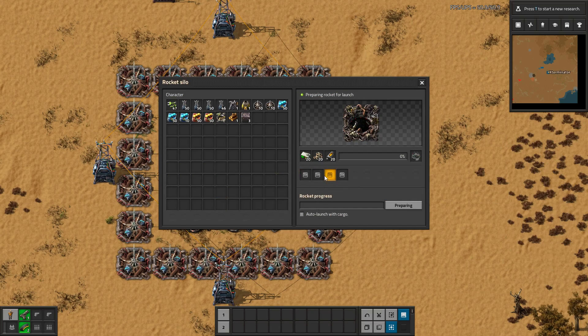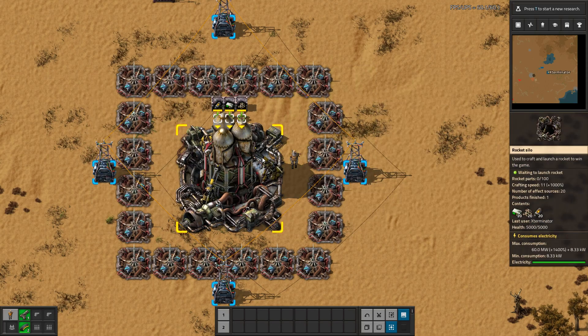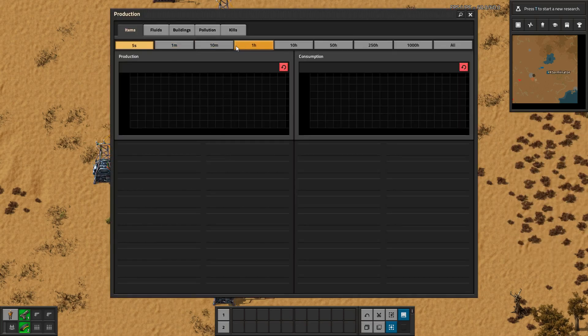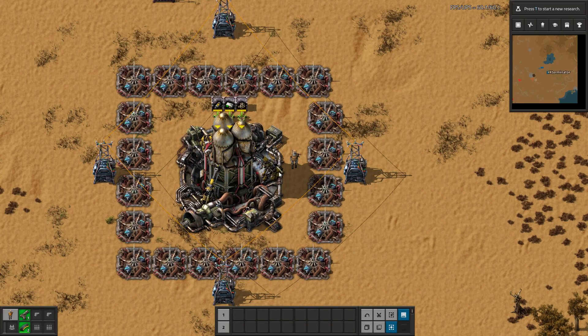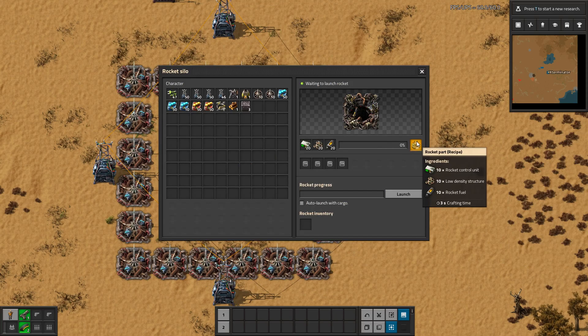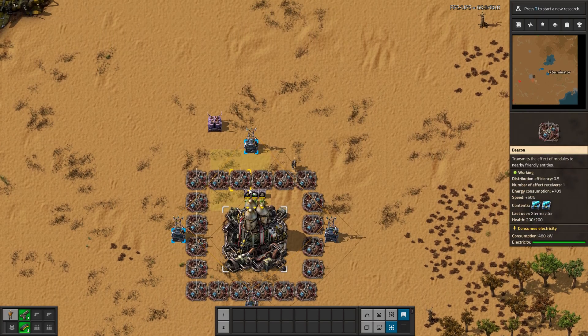Prod modules do not work on the satellite — it's not like you get a free satellite or anything like that, so that's worth noting. This is finished, and if we pull up our production with P and look under less than 10 minutes under consumption, you can see we've consumed exactly 1000 of all these parts. That's expensive, especially if your base isn't super huge or it's your first time doing a rocket — 1000 rocket fuel, 1000 rocket control units, and 1000 low density structures. It's 1000 because each rocket part takes 10 and you need 100 rocket parts.